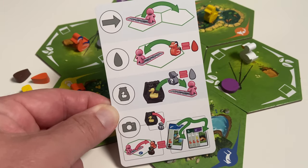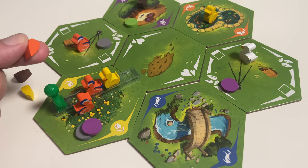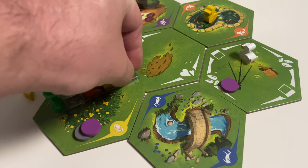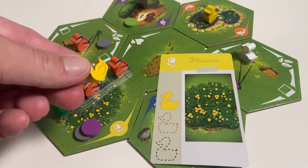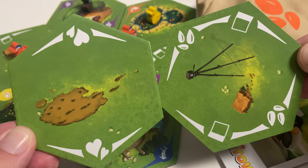Before we jump into our solo game, let's go over the actions available to any player on any given turn. Four basic actions are available: move your player pawn to an adjacent tile, feed the ducks on your tile with a matching food token to lure them onto your tow, shake the duck bag and draw one duck to possibly add to your tow, or drop off ducks at a particular location to complete your location card.